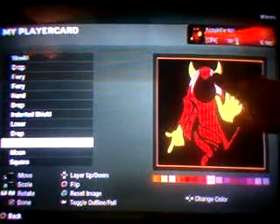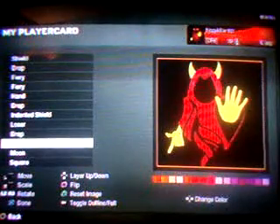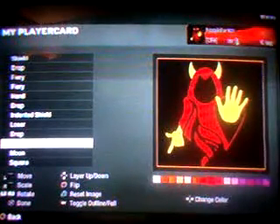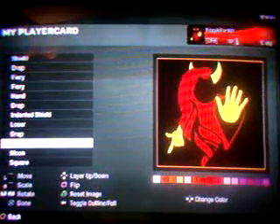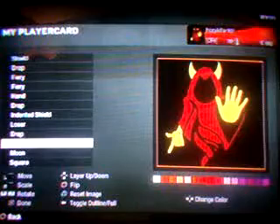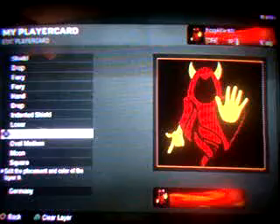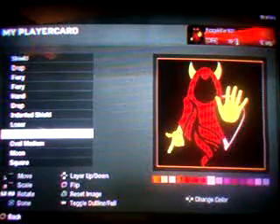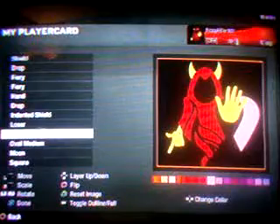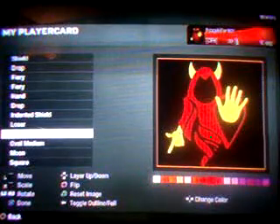Next, right there, you're going to want the oval medium and you're going to want to make it a little bit big, see — fit it right there. And next you want a drop, right here, to make his sleeve.